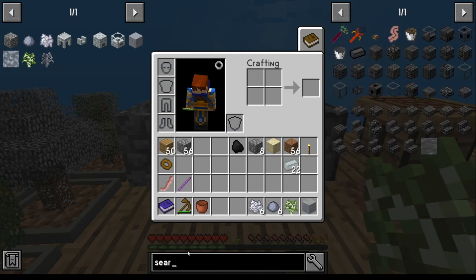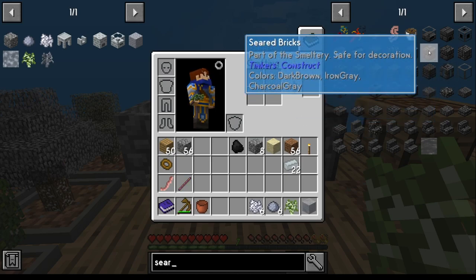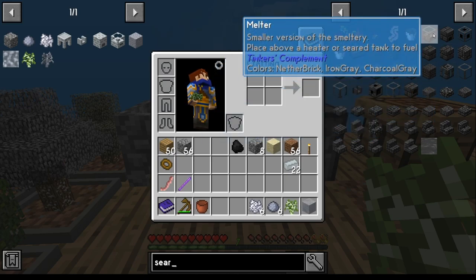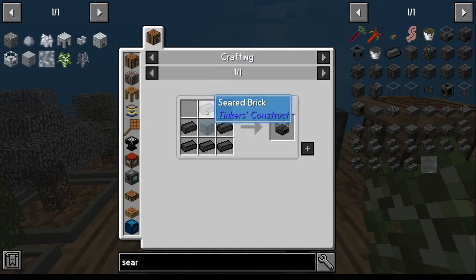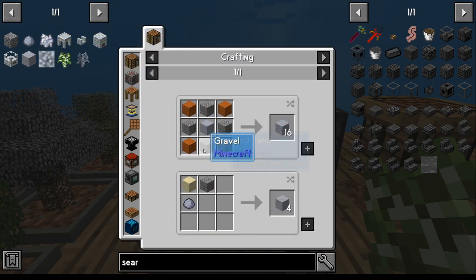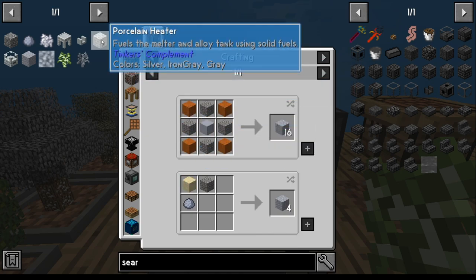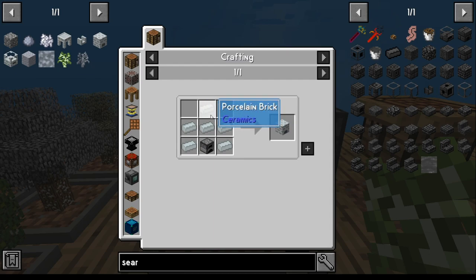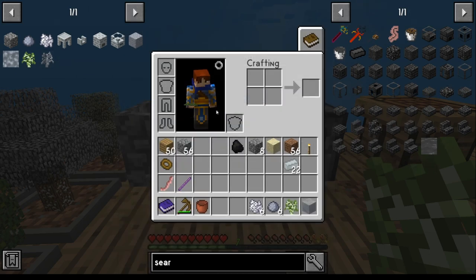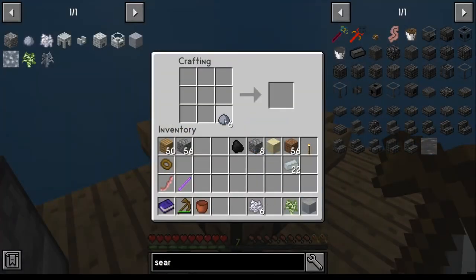So you can do a melter right here from seared bricks, but for seared bricks you need grout and that takes a while. For me, I've always just opted to do the porcelain melter because it's way easier. For porcelain, we've already got everything for it — we need six clay and six bone meal. So you go six clay, six bone meal.